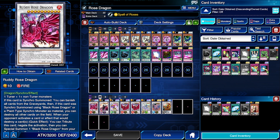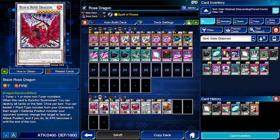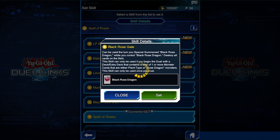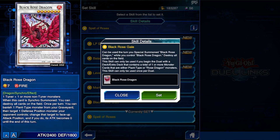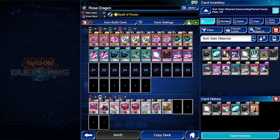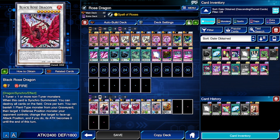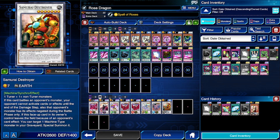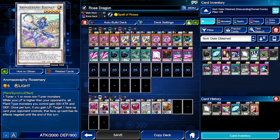Rudy Rose in hand is basically there so if you activate Rudy Rose Dragon's effect, you still have this to bring back a Black Rose Dragon or potentially a Rocks Rose Dragon — that's the only reason we run one copy. For our skill, we're running Spell of Roses. You could run Black Rose Gale but that basically just uses Black Rose's effect upon synchro summoning, so I don't see the point. Our extra deck has Rudy Rose Dragon, two Black Rose Dragons, plus Cyber Slash Harpy, Blood Manifest, Young Near the Dragon of the Ice Barrier, Samurai Destroyer, and Aroma Seraphi Rosemary.